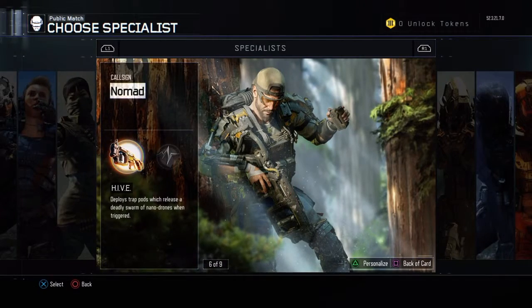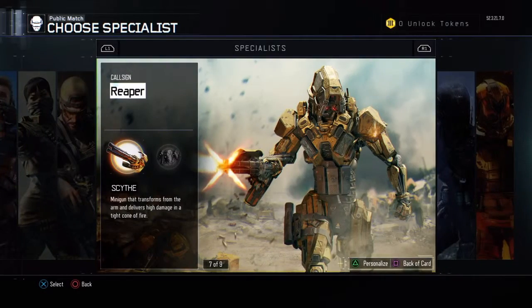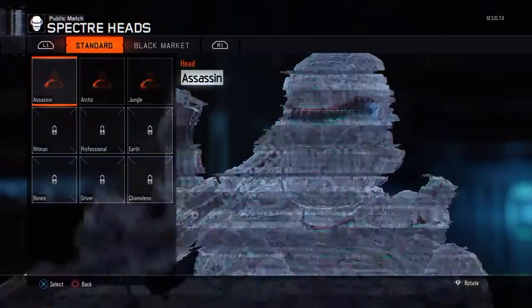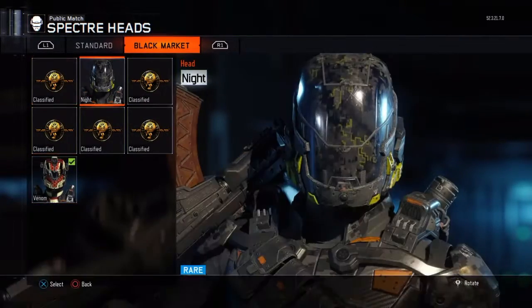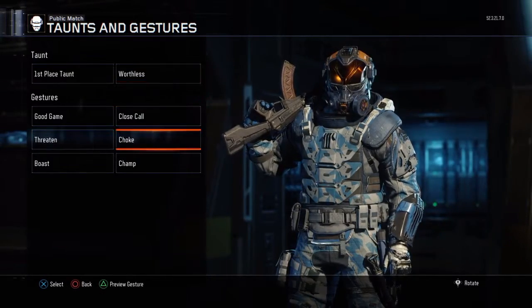I got nothing for Nomad, so let's skip him — or actually, let me check just in case. No, I don't. For Ripper I don't have anything either, but I do have the Sky Respecter helmet, which is the best. Then for Night, for the body I got nothing, and that's pretty much it. The rest I just got gestures and stuff for everybody.